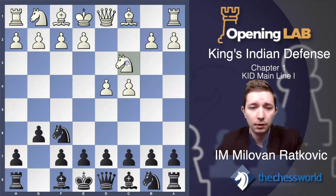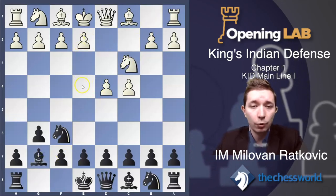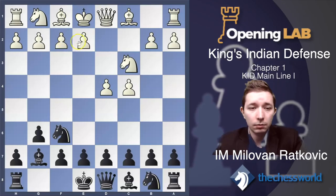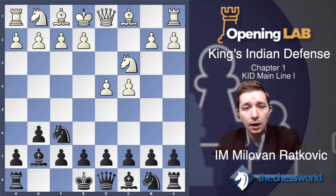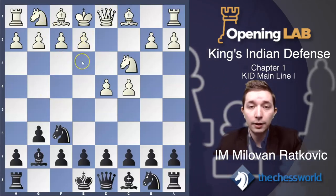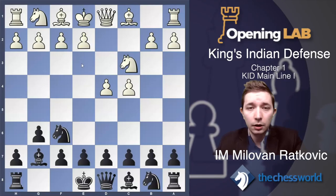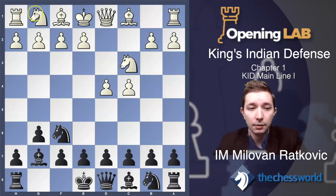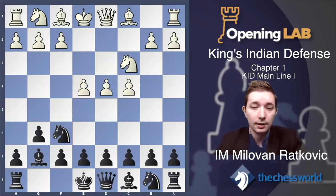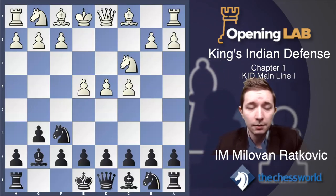Everybody plays Nc3, so this is definitely the main move for white at this moment. Bishop goes to g7. Now e4 is the most popular move for white — white definitely has to do something like this. In some variations white could play Knight to f3, develop the bishop, and then later play pawn to e3, but those systems are not so popular. We will talk in one chapter about Nf3 followed by Bg5 without playing e4, but e4 is the main move — in more than 95% of games white does this.